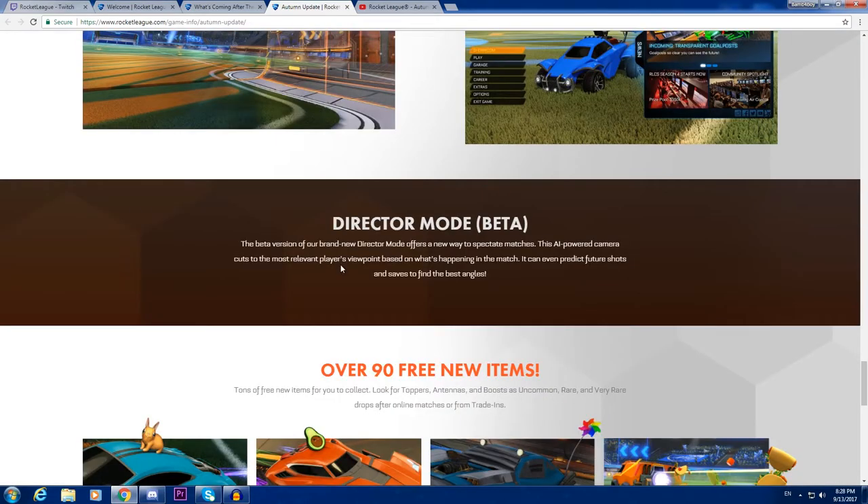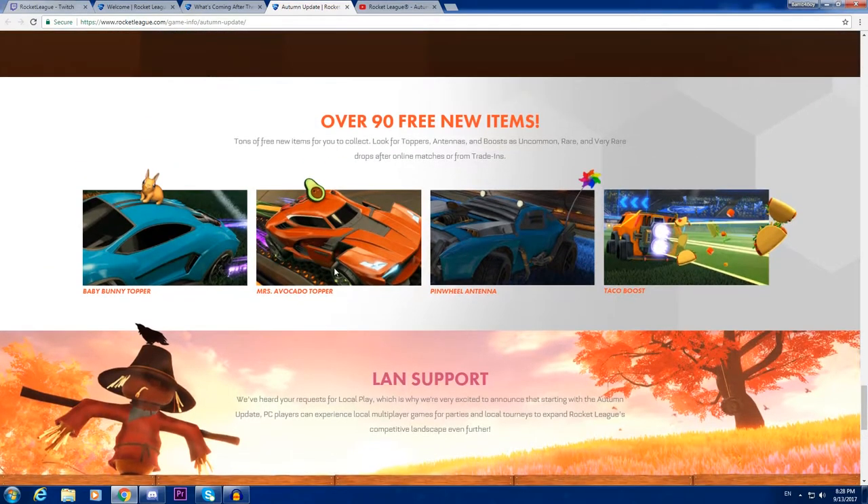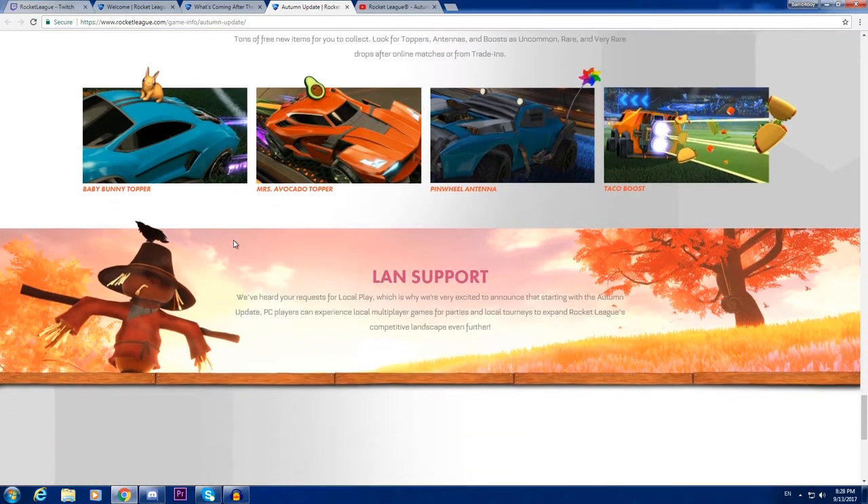Director Mode — I think it's going to be like a new kind of camera control, which will be cool. There are over 93 new items total. We can see a rabbit topper, an avocado, and a Tyco boost, which are all amazing.